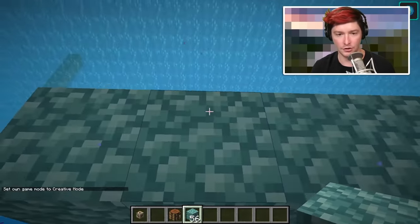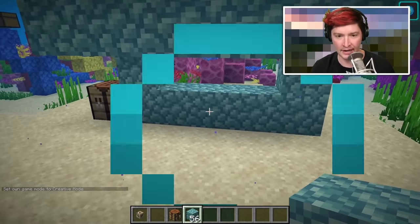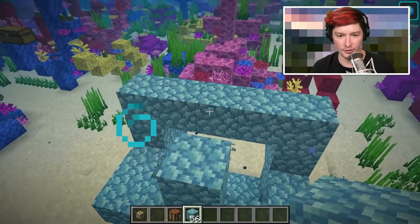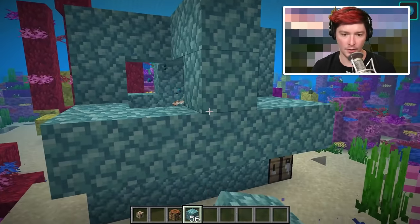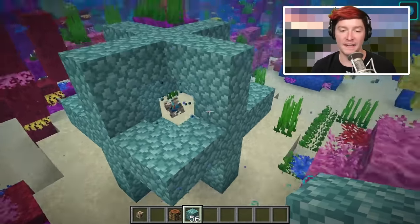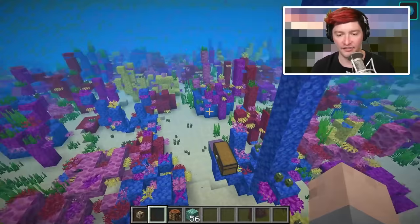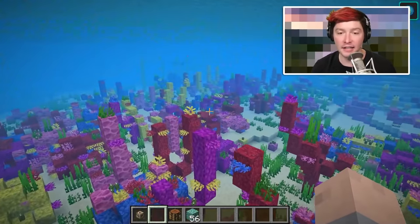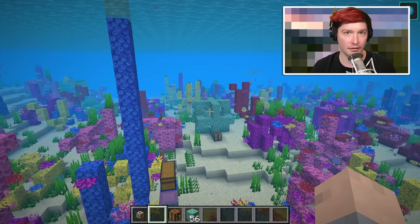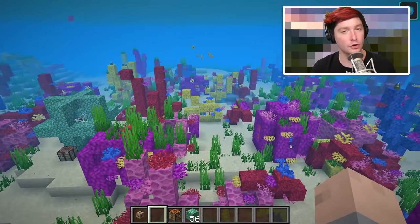The more rings of prismarine you have — these are five by five — the larger the area of the conduit power effect. So we have one going this way, one going around it, and one in this direction. Now it is all encased, which is the largest area conduit power will affect, so I can see easy and breathe easy.